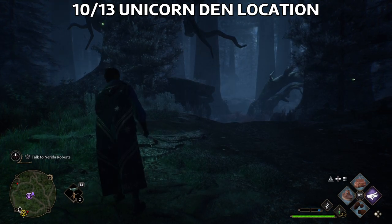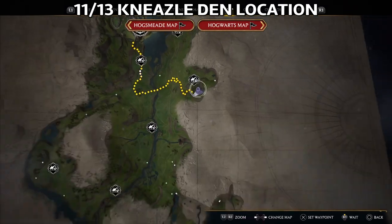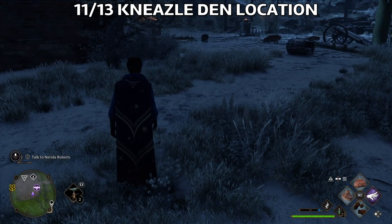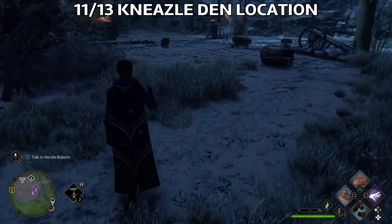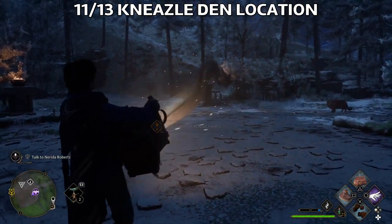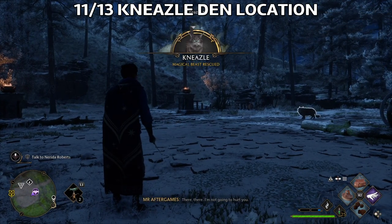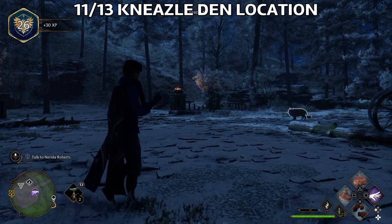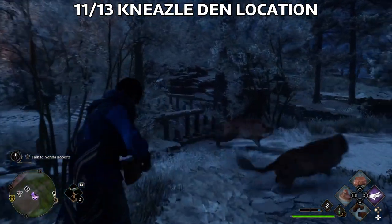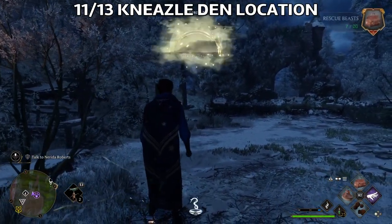The Graphorn — this location is here on the east side of Hogwarts Castle. You can get a lot of them from here. I'm playing on easy here, so I don't need to press square anymore to get them — you just use the Knapsack and that's it. If you're playing on normal, you'll need to press square from time to time to get the beast.